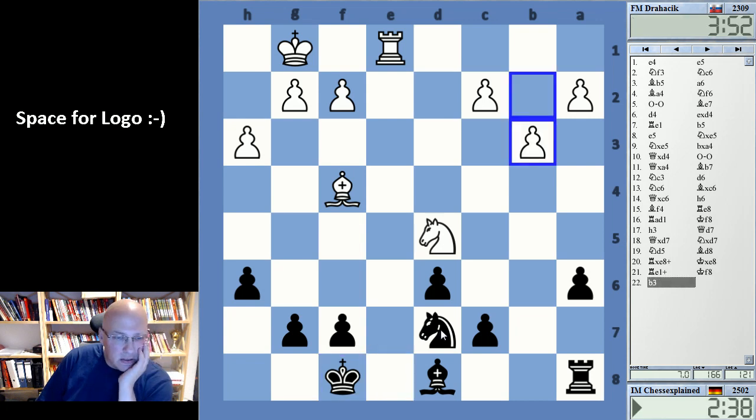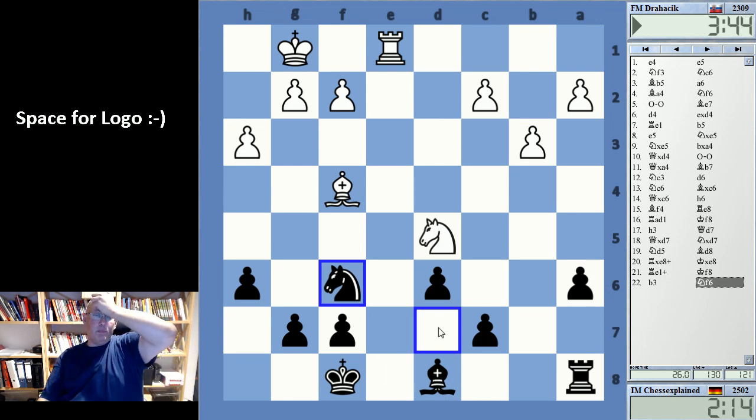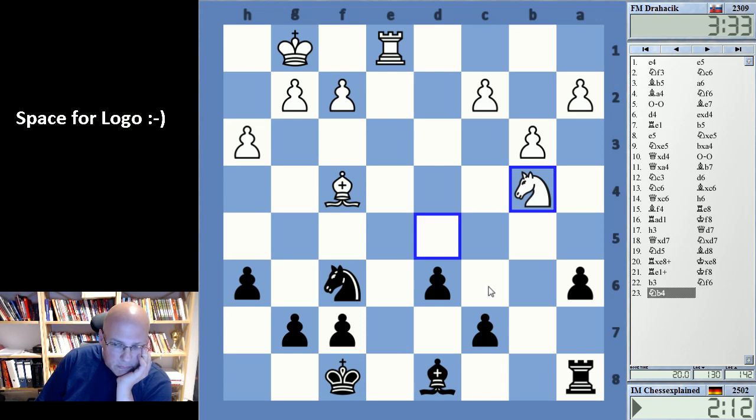It feels difficult to do anything here with black. I actually have the slightly worse pawn structure. Knight f6, knight b4 might be coming. Maybe he just trades anyway — that's an extremely bad, boring game. I always forget to look at this line. I can actually get a fairly comfortable position here, but not in this way — this isn't even all that good.